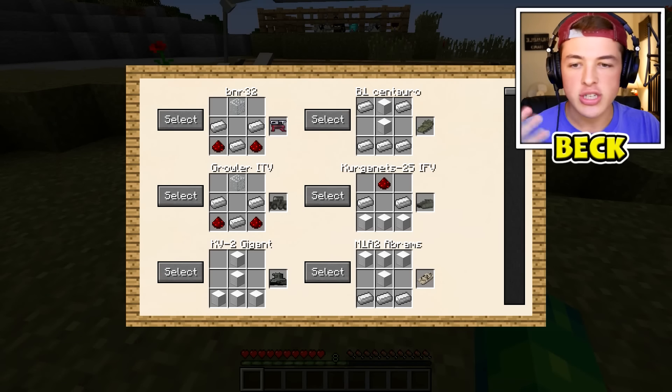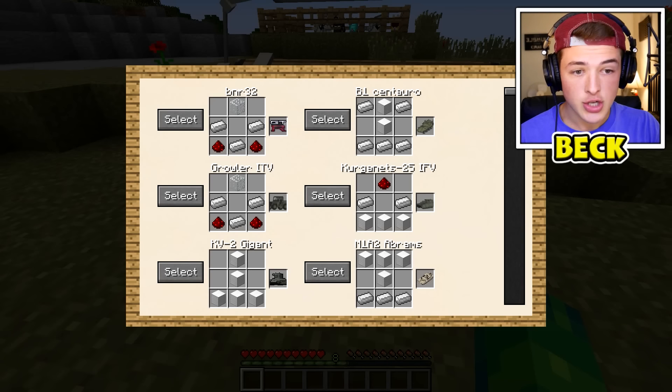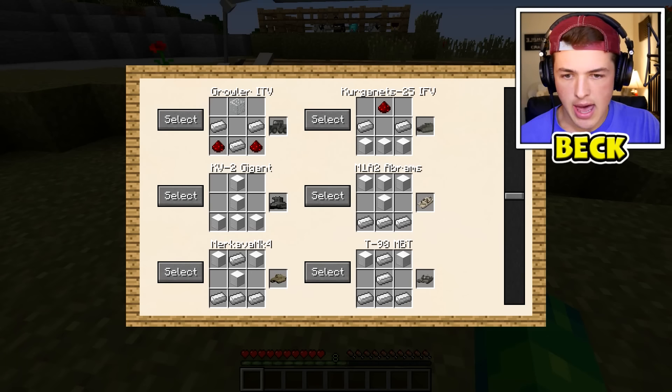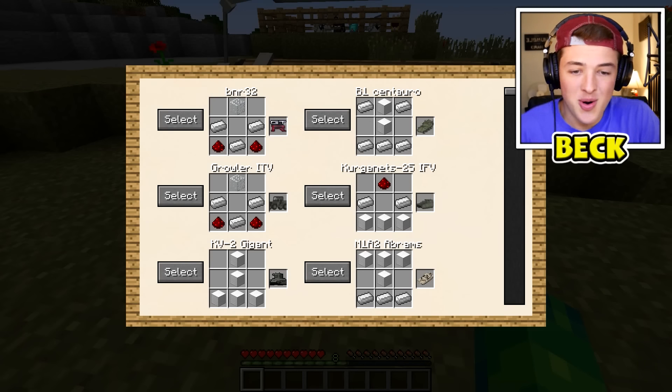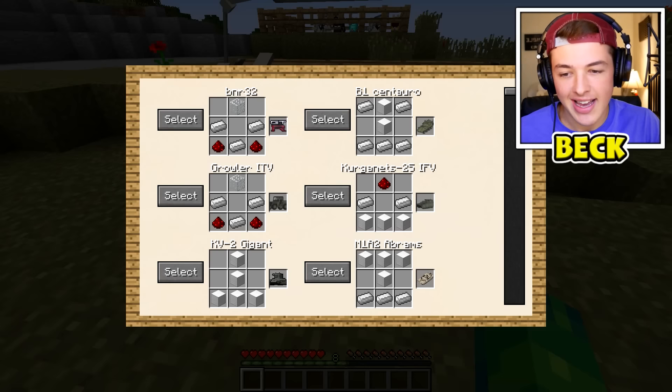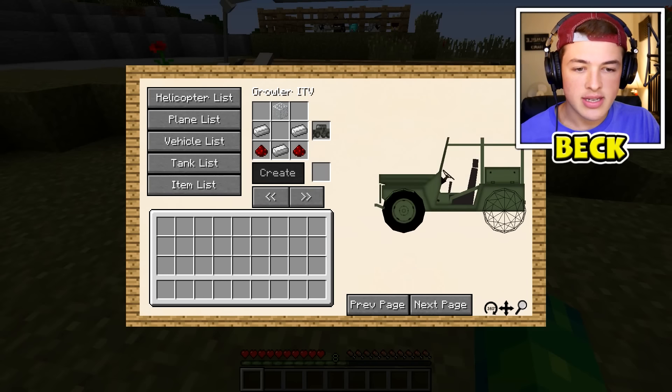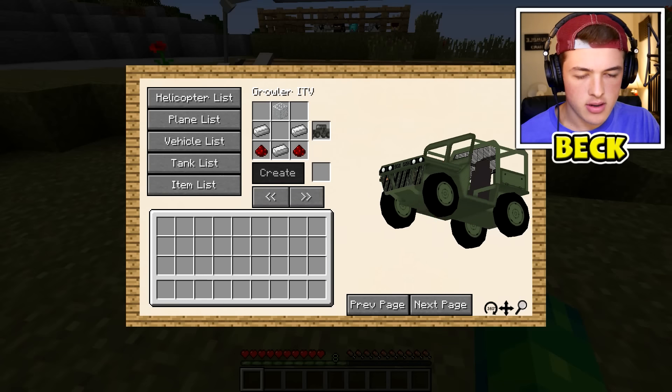Don't mind the GTR — I don't know why there's a GTR on the tank list. But essentially you can see we have a crap ton of actual soldier army tanks in here. We have something called a M1A2 Abrams, a Gagant, and a T90 MBT. So essentially once you find a tank name that you like, you just hit select and it will actually build the tank in front of you.